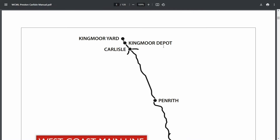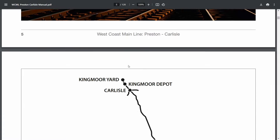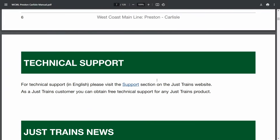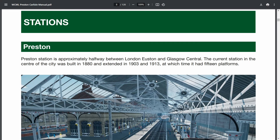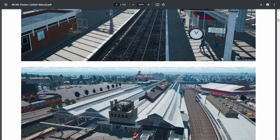So this is the stuff we're getting with the route. The manual basically contains all the details for the route. We'll get Kingmore Yard, Kingmore Depot, Carlisle, Penrith, Oxenholm, Carnforth, Bear Lane, Morecambe, Lancaster, and Preston as the stations. Here's Preston — we've seen it all before. It's basically recycled from Blackpool Branches one-to-one, but it's so good that I don't really care.